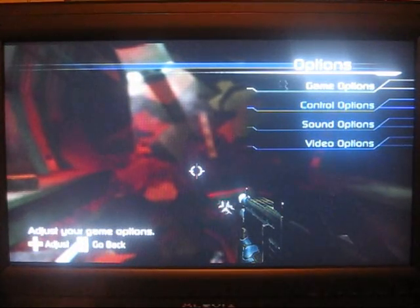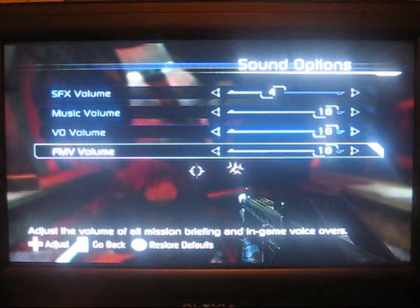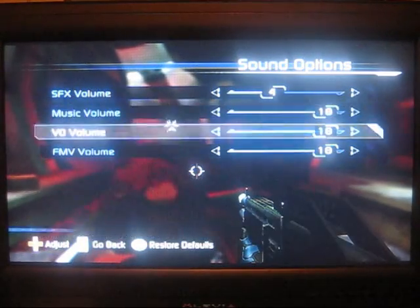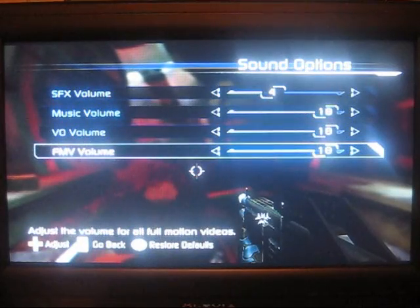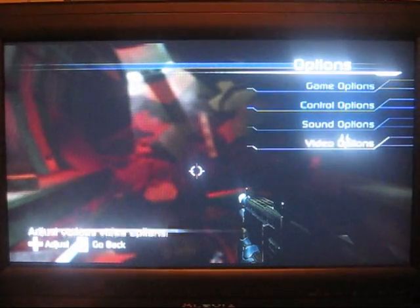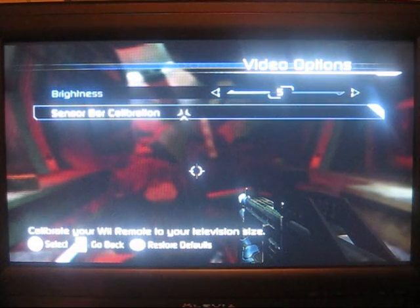Rumble is always a good idea. Sound options are your basic sound options — sound effects volume I had turned down because it picks up a lot with the Wii Speak, which we'll talk about later. Music volume, voice volume, and overall volume — it's nothing you won't see in any other game. Video options cover brightness and sensor bar calibration, which is pretty cool, but again, nothing you haven't seen in any other game.